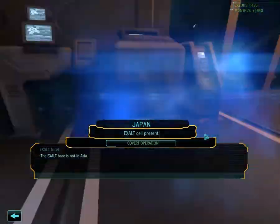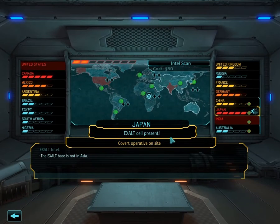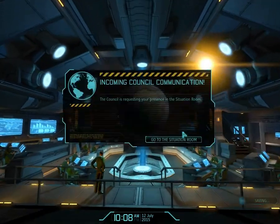Panic in Japan — apparently there's some Exalt stuff going on there. We need to send a soldier. How about Captain K? That's a good way to redeem yourself. Canada is in trouble, we still might lose it, but Japan... the council report is still a long way away. We'll be saved.